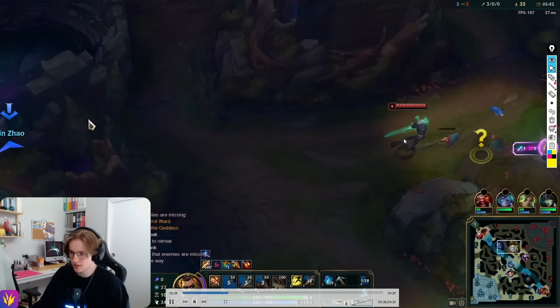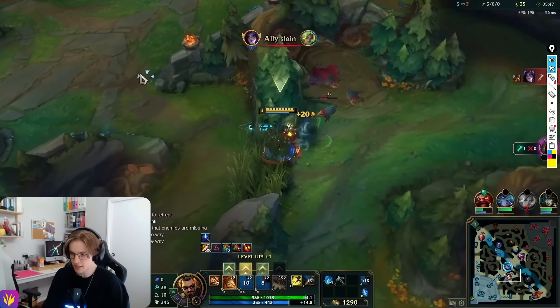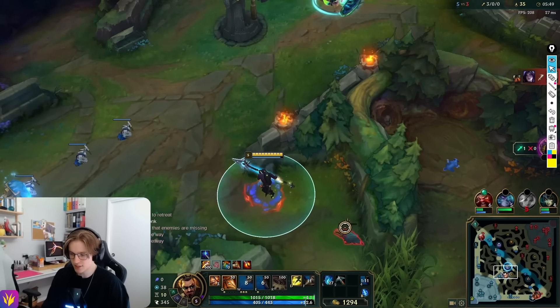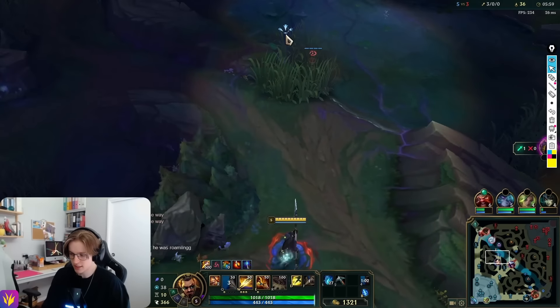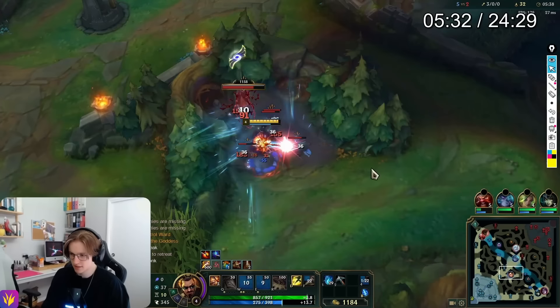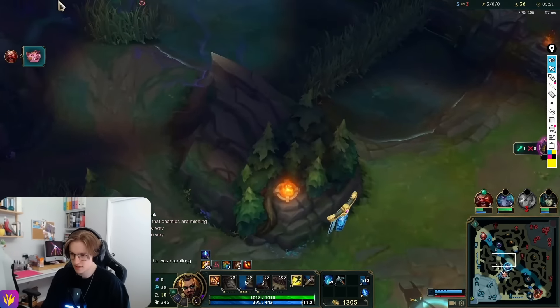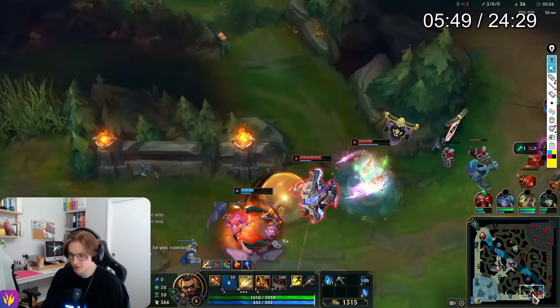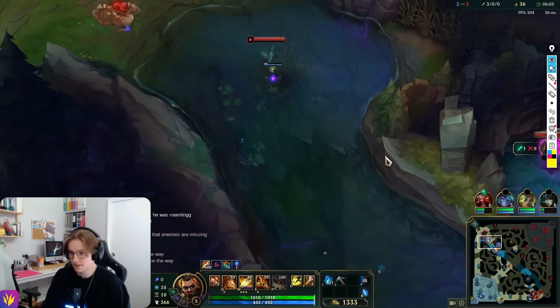I also see the Viego top side going for grubs. Instantly, using map awareness information — my AD carry died, so I'm very quickly making a decision. Change plan. Adapt in the moment. You need to adapt very quickly to these situations, because if I just keep clearing down to my Krugs, I'm going to miss a very big opportunity which is about to happen on the top side.